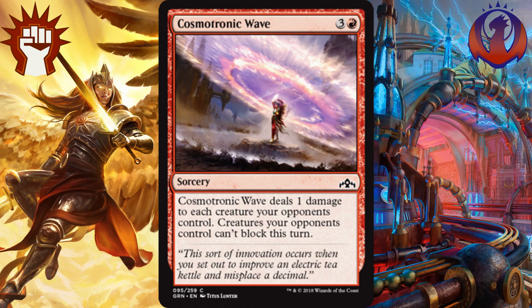Now in the number 3 spot, I have Cosmotronic Wave. For 3 and a red, you deal 1 damage to every creature your opponents control, and they can no longer block this turn. One thing to keep in mind is if you are behind on board or you can't swing for the win, this card may not provide any value. But if your opponents have a decent amount of X/1s or you're able to swing for the win, this card will win you the game. As a Boros card — even Izzet will be happy to play this — and it combos really well with those cards in Boros that give you extra attack phases or extra turns.